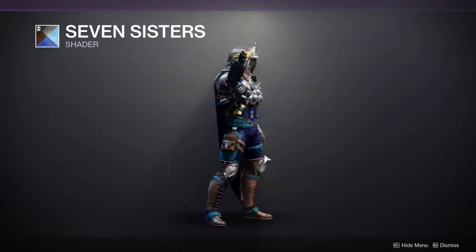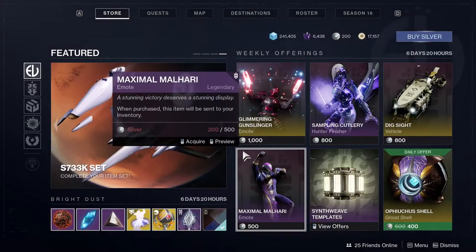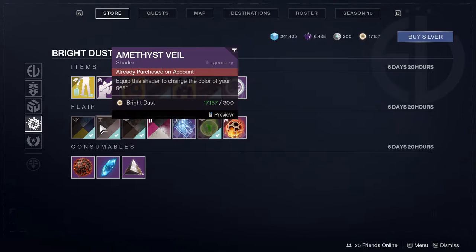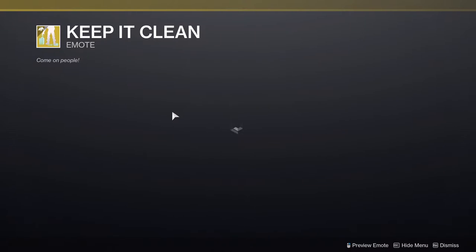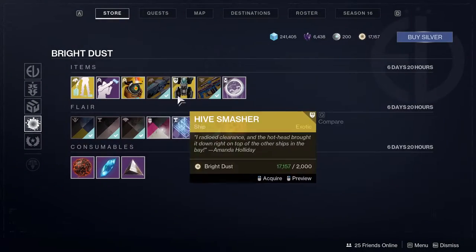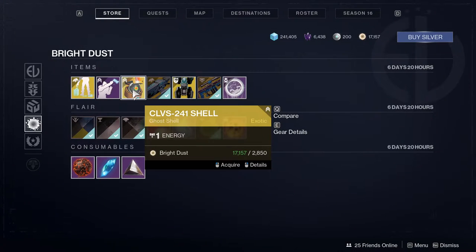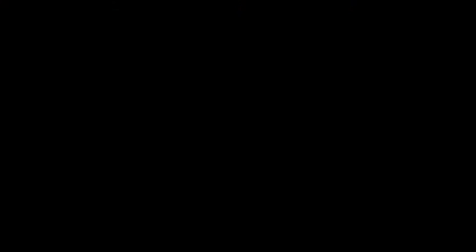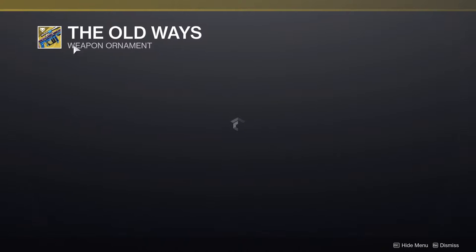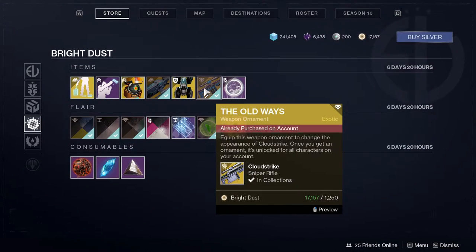Seven Sisters looks pretty cool, depends how you think about it. For the bottom part we have a few shaders — Amethyst Veil, and I'll be showcasing the shaders in a bit. There's also Keep It Clean. Another emote called Another Surrender, another Shell, and a Sparrow. Hive Smash — I'm pretty sure they were selling this last week. Actually no, they were selling it on the actual store page, not for Glimmer or Bright Dust. The Old Ways is a really good ornament for Cloudstrike — the lightning gun. I love this skin; it almost looks like a staff.